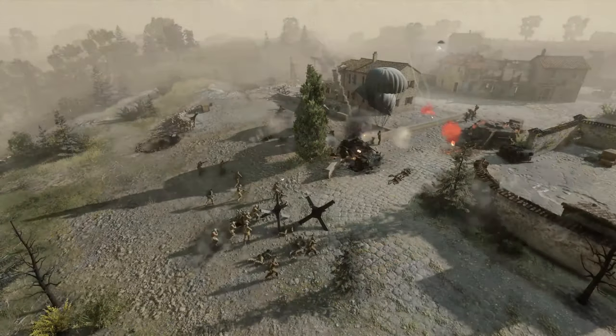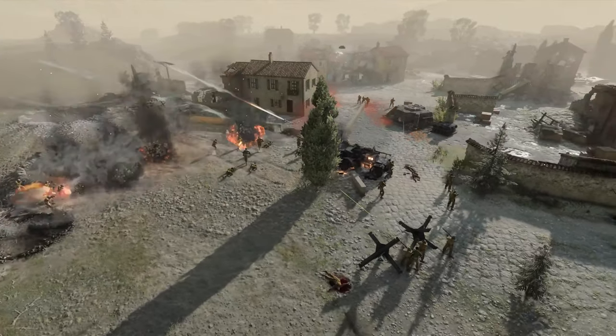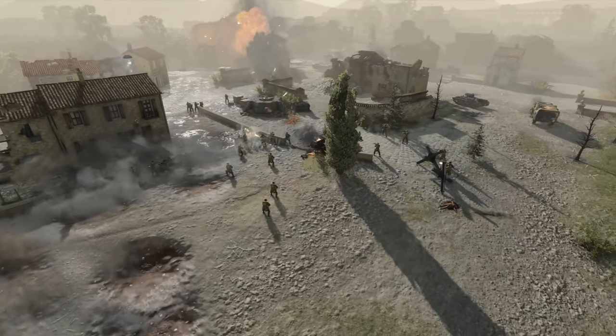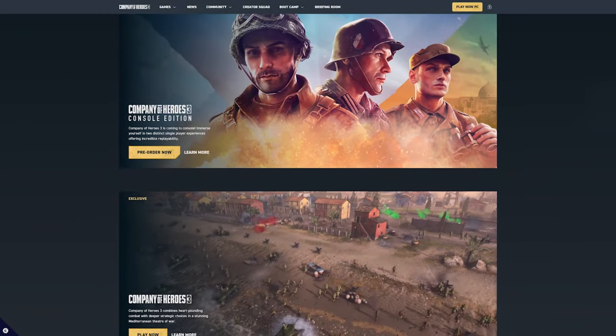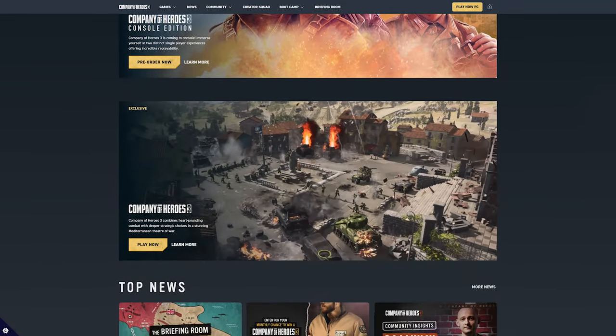Taking out anti-air will be crucial to getting more Commandos on the field, or calling in your strong air support abilities to suppress infantry and armor threats. That's all to report for now. For more information, check out companyofheroes.com and the Steam Store page.